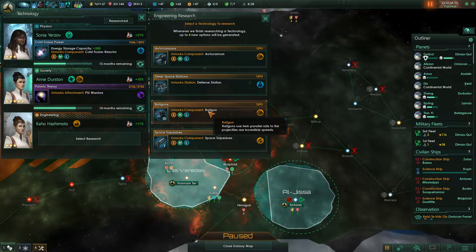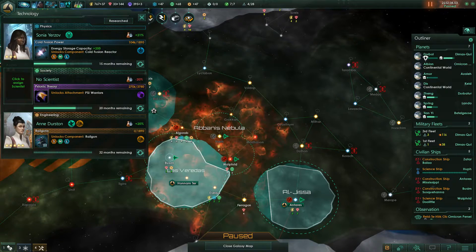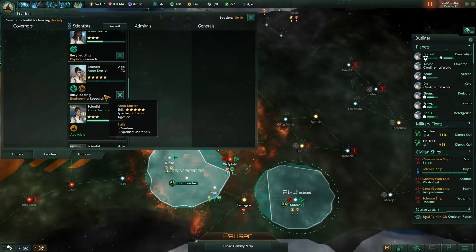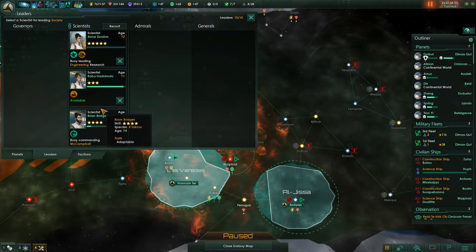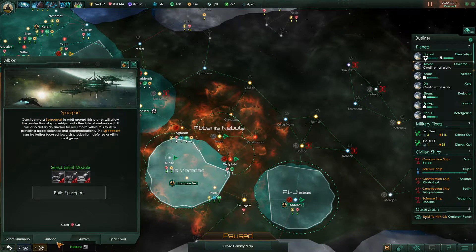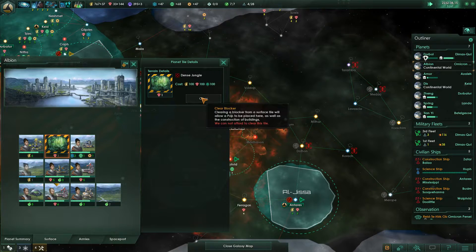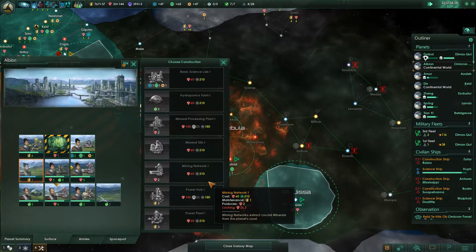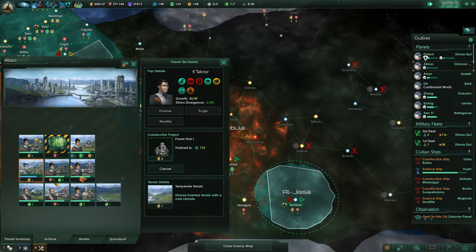Research is done. Let's go for some extra autocannons and do some shuffling. Stop society research and do some railgun research instead. You're doing physics — let's put you on the psi warriors. There are a couple of things I want here but we have to wait a bit. First we'll clear this dense jungle, then build a power hub over here, and we need to upgrade these as well.